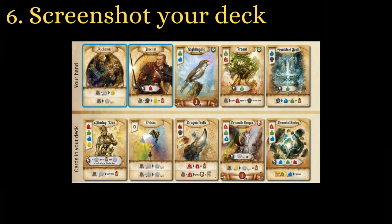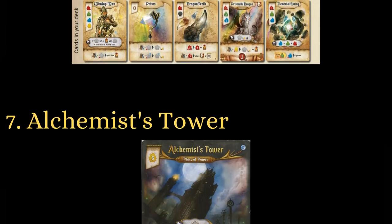If you're playing on Board Game Arena, take a screenshot of your hand after the draft. There's no way in-game to look at your draw pile, and knowing what you have coming up is always useful. If you have a great memory, then ignore this tip.